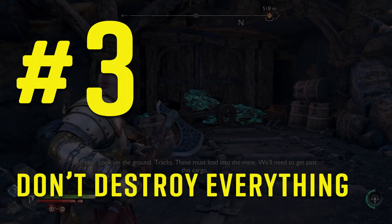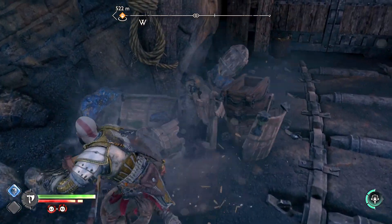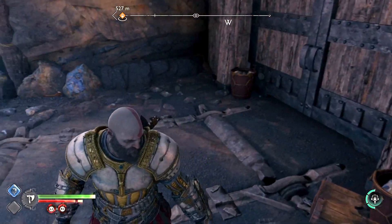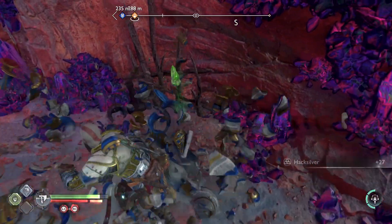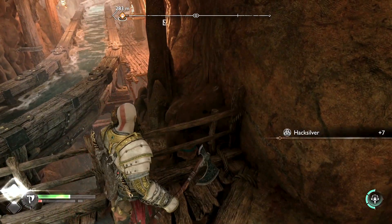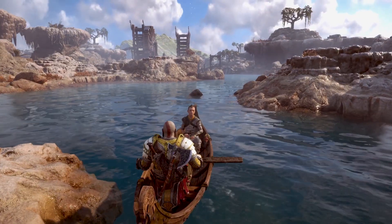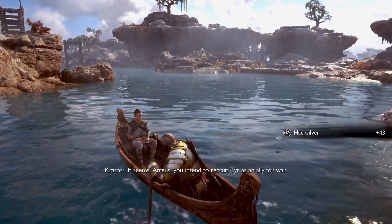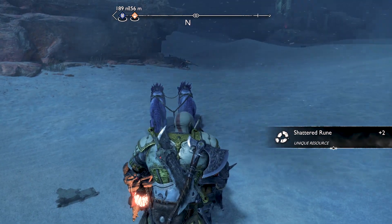Number three: don't waste time destroying everything. There are a lot of destroyable objects in God of War Ragnarok like boxes, tables, and chairs, but they won't drop anything. The only destroyable objects that will drop Hacksilver and sometimes green orbs are the pots that have some kind of color and cool design on them, so make sure to break those to pile up your bank. Use the Hacksilver for crafting early armors and, most importantly, upgrading gear. Also, when you are on a boat or a sled, be sure to destroy the barrels and pots to get Hacksilver and other resources.